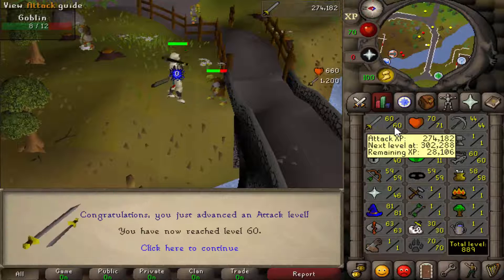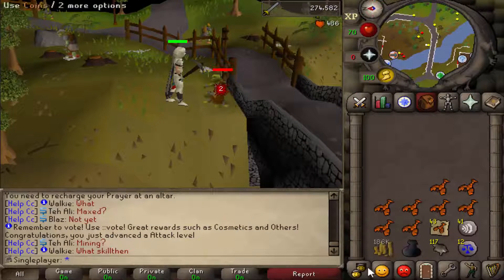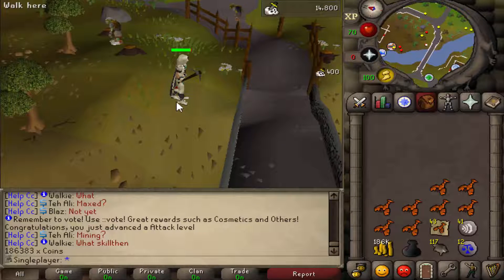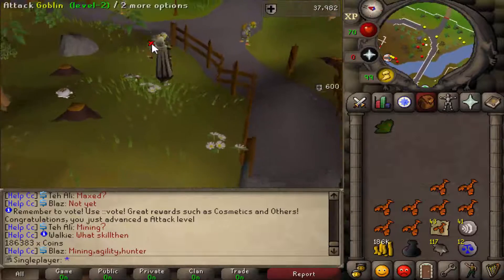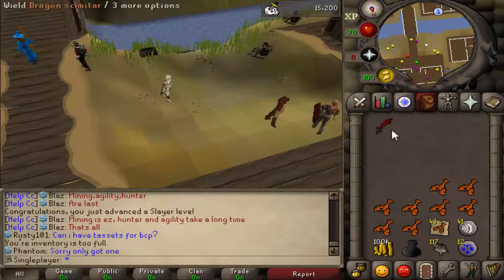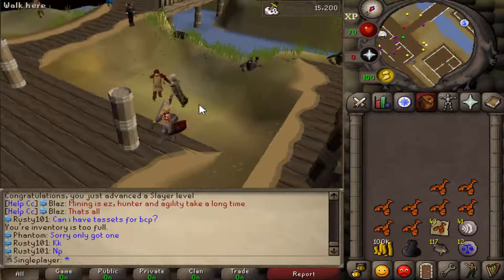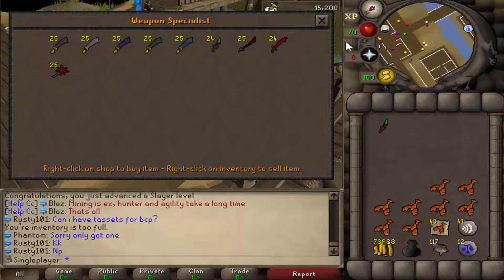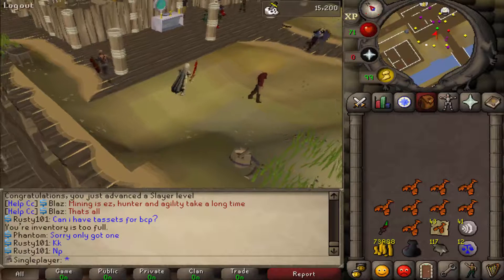60 attack - finally! That took so long with an iron pick. 60 attack achieved. Let's go buy ourselves a dragon scimitar after thieving a lot of seeds. And then I think I'm actually going to go and do some barrows runs. Buy a dragon scimitar - that is amazing. I'm going to be using that for so long until I get like 85 slayer or something. We're going to buy a dragon dagger as well.